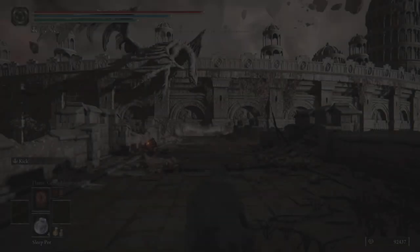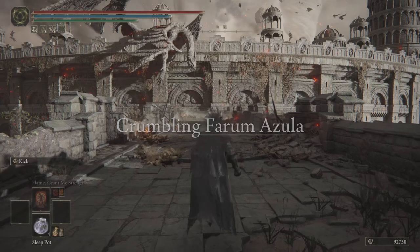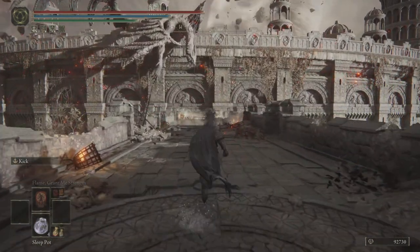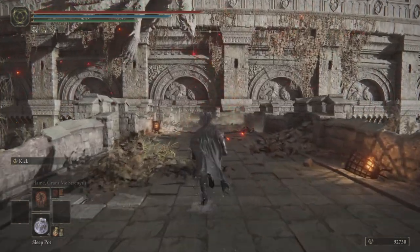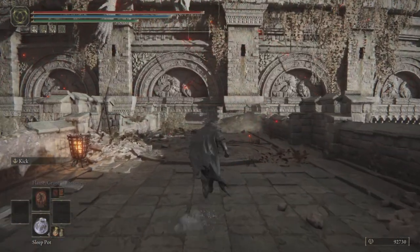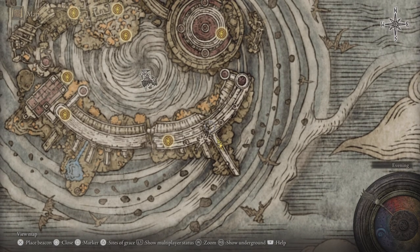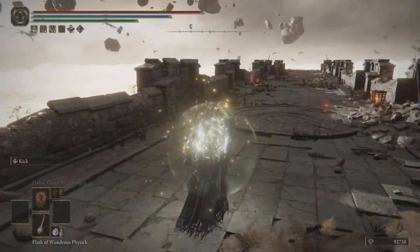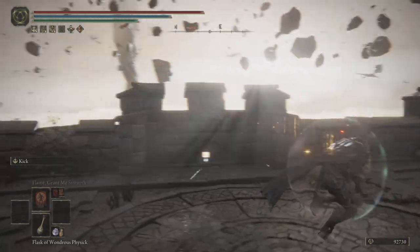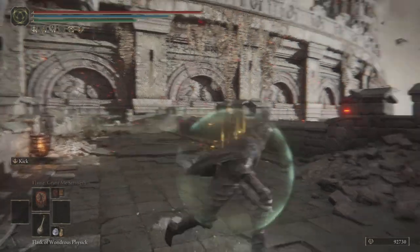If you got the correct timing, you'll load back up at Crumbling Azula — you've officially wrong warped here early game. You can get early game Somber 7 and everything else you want in Crumbling Azula. Walk forward, get to the first grace, and I highly recommend getting the Wondrous Physics with the bubble so you can take a hit and not die and have to restart.